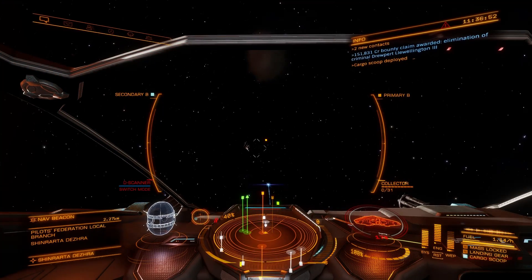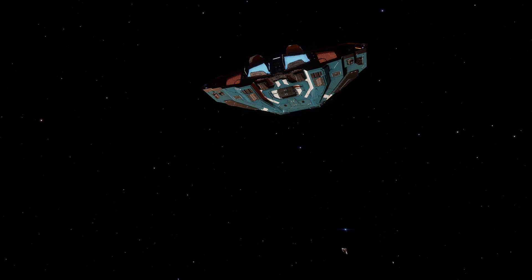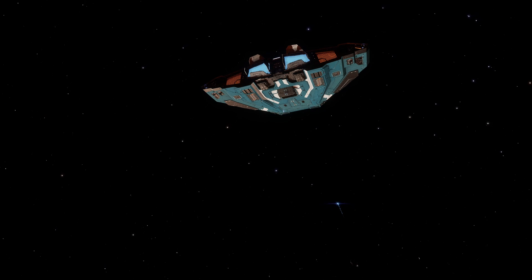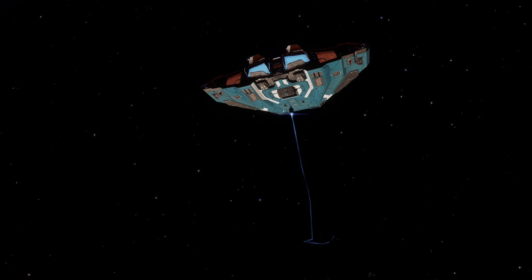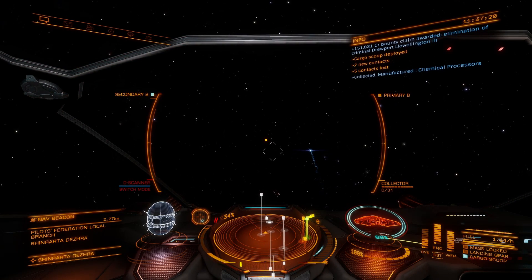If you're taking damage and need to leave, stow your hard points — default is U. Then jump out. You may get mass disrupted depending on how many ships are around you, as the Cobra is a small ship and if there are anacondas, corvettes or clippers around, they may mass lock you. This just makes your frameshift drive charge a little bit slower, but it will get there eventually.